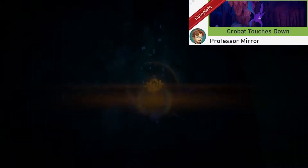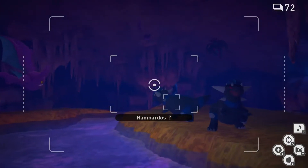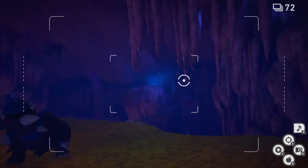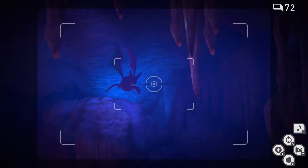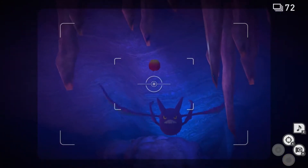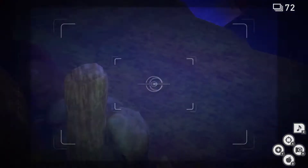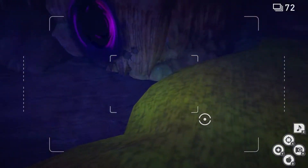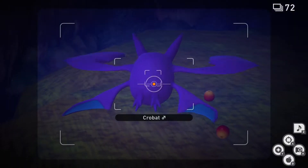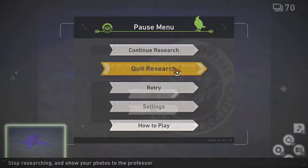Crobat Touches Down. For this one we're gonna go to the end of the level on the main path. Once we're here we're gonna keep an eye on this Crobat over here. He's gonna fly around and come stop in this area right here. Once he's here, throw a Fluffroot and hit him. Now he's gonna go land on this rock. Now we're gonna throw a Fluffroot for him to eat. Once he eats it, take a picture of it. Now you can quit and submit.